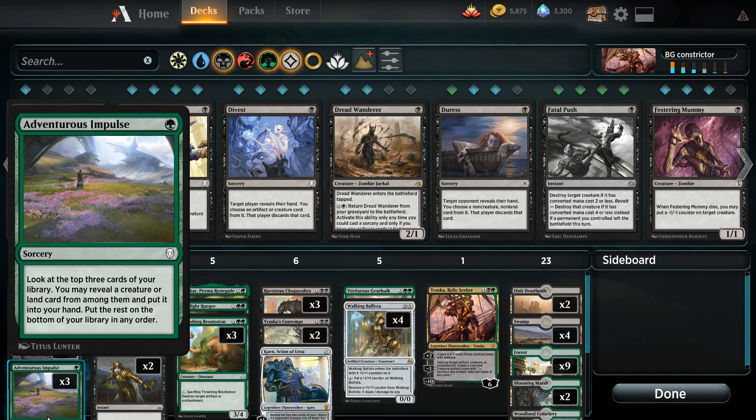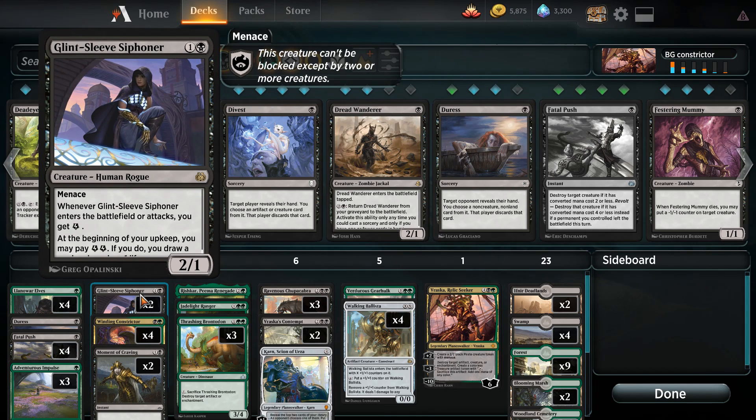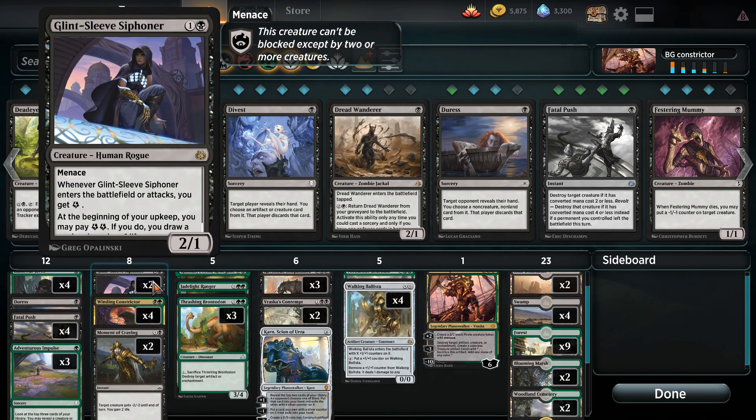We have three Adventurous Impulse that allow us to look at the top three cards of our library and choose a creature or land card depending on what we need most right now. Next up we have the Glint-Sleeve Siphoner. It has Menace, gives us energy when it enters the battlefield, and allows us to pay two energy to draw a card and lose one life. It also gives us one energy when it attacks, and with Winding Constrictor in play that becomes two energy.